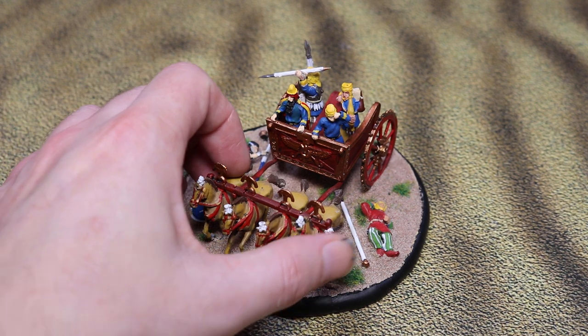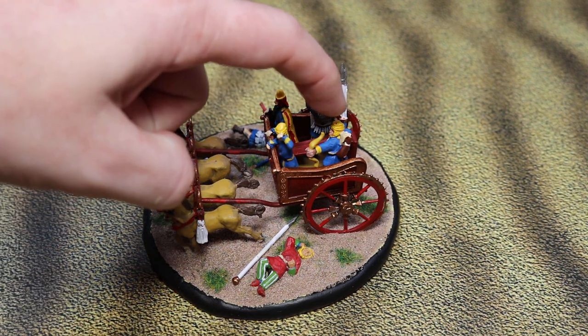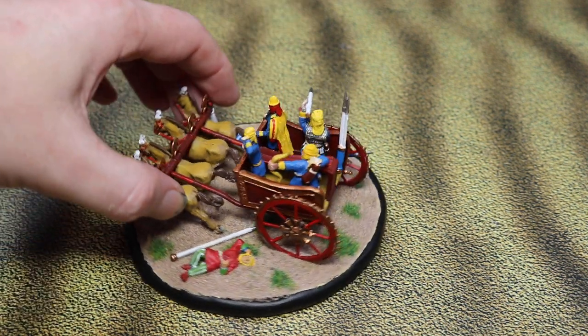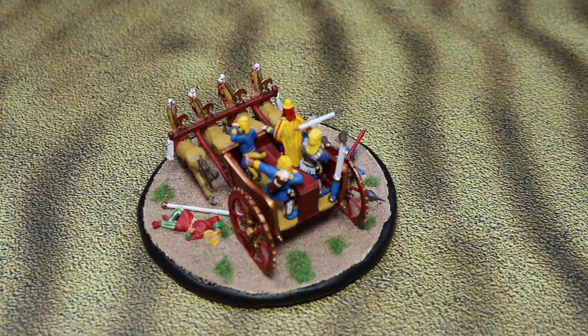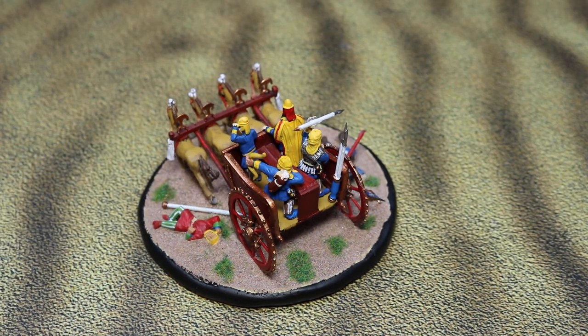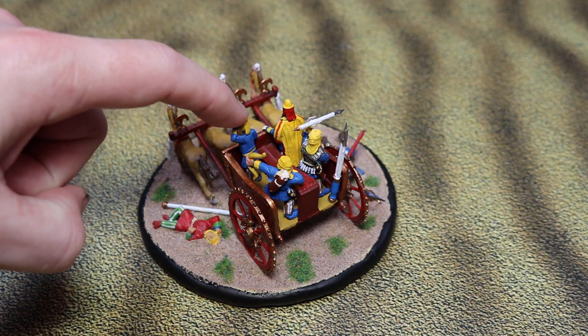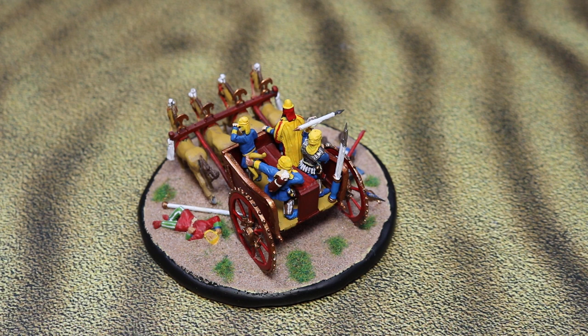It's supposed to be your commanding general — Darius, Xerxes, someone like that — and I wanted to use it as a normal chariot. So I've modified the chariot crew: I've put a bowman in the back seat and a javelinman in the back seat as well. These are the figures that come with it, and these are the figures I've added, which are from Wargames Foundry.